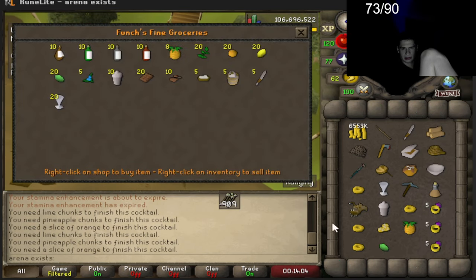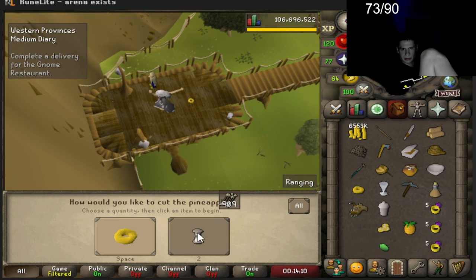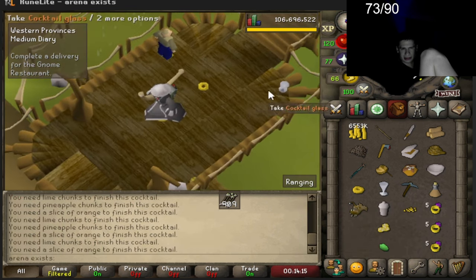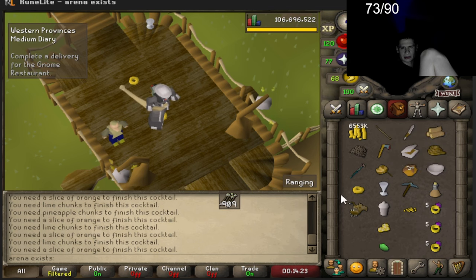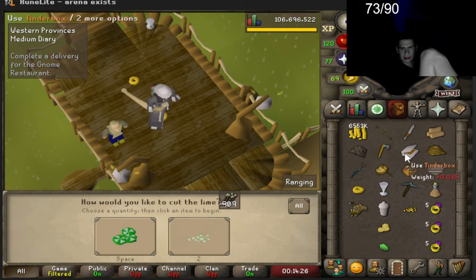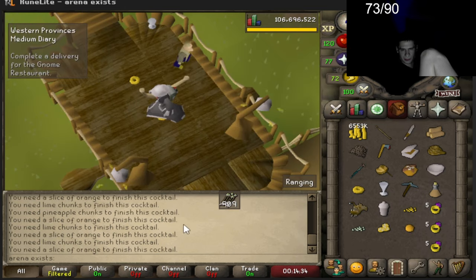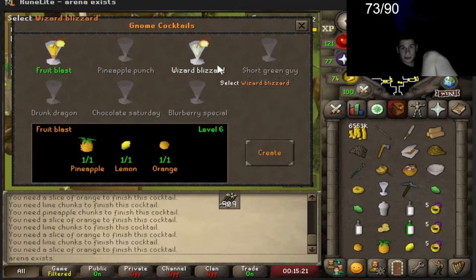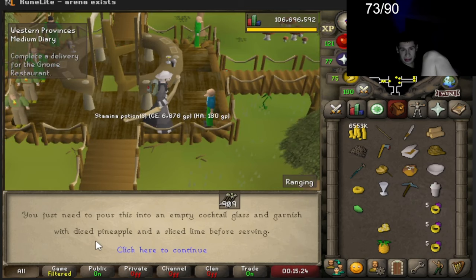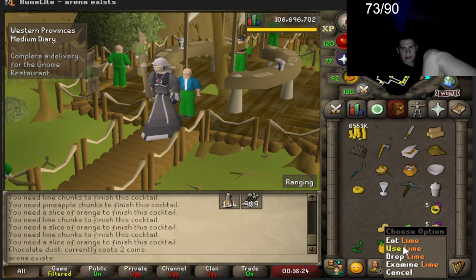Oh my gosh - it's pineapple chunks not slices. There we go. Slice of orange and lime chunks - slice of orange and lime chunk. Pour and now we are done with that! Wizard blizzard is next. Diced pineapple and sliced lime - the recipe is from the short green guy. Slice of lime and equa leaves. I think we actually have everything here. There we go!